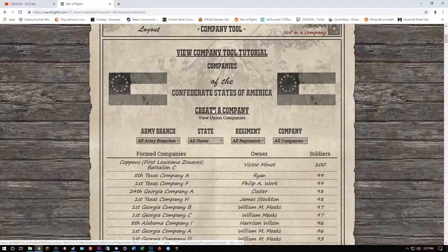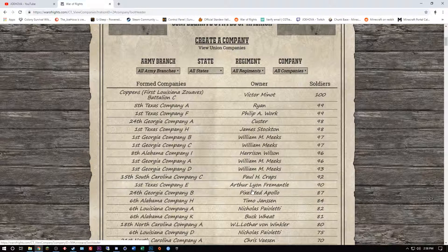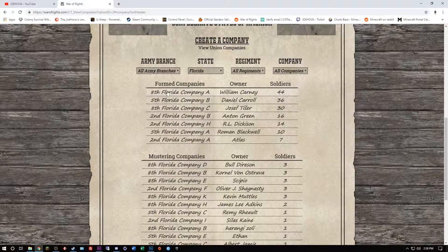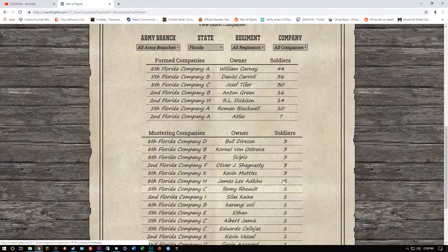I wouldn't suggest creating a company if you're new to the game, obviously, because you've got to get a bunch of people in to help you out. You can see there are a bunch of companies listed right here. I can choose by state — I can choose any of these states. I could go to Florida, for example, and I can see 8th Florida, 5th Florida, 2nd Florida, and all of these different regiments. You can see how many soldiers they have.